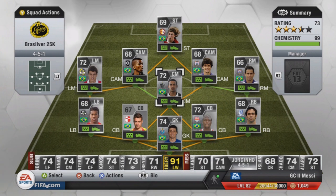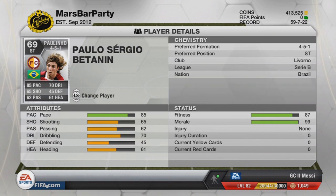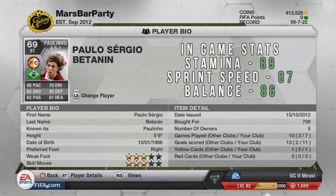At striker we have got the best player of this team in my opinion — that is Paulinho. He plays in Serie B for Livorno. 3-star skills, 3-star weak foot, and 700 coins is an absolute steal. 11 goals in 7 games for me. 85 pace, 70 dribbling, and only 69 rated.